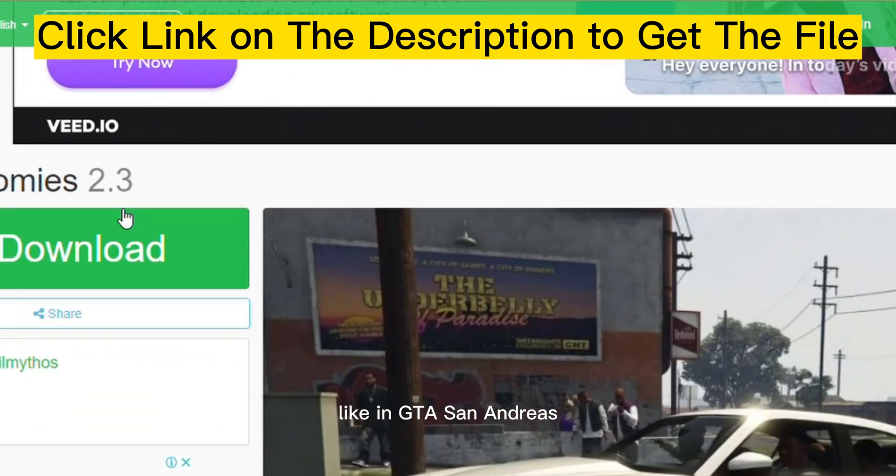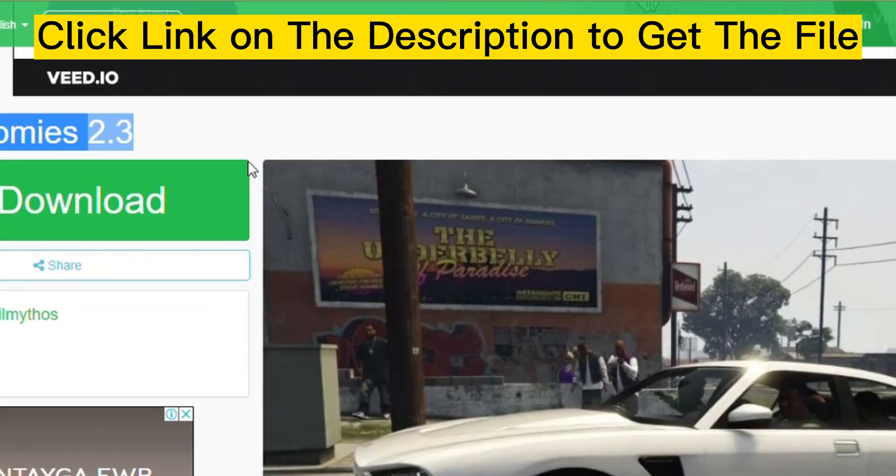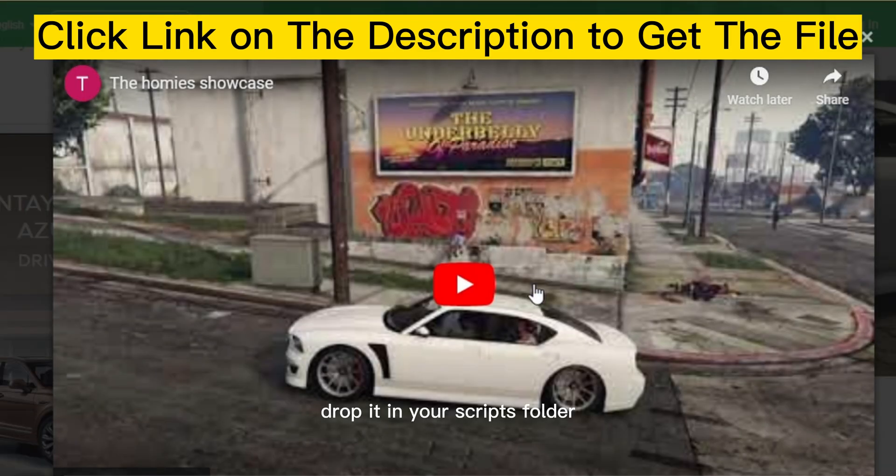You can recruit homies from the street like in GTA San Andreas. Installation: drop it in your scripts folder.